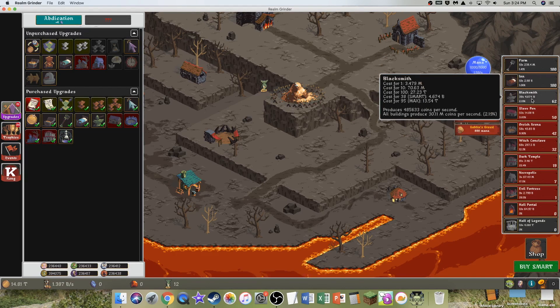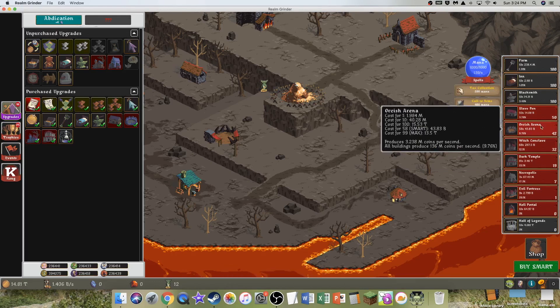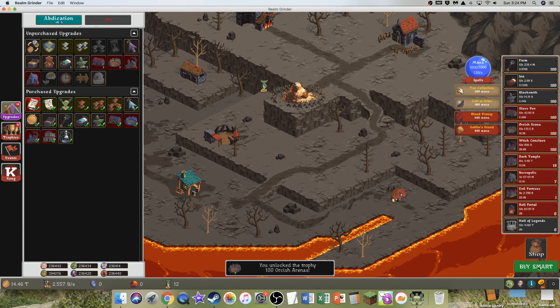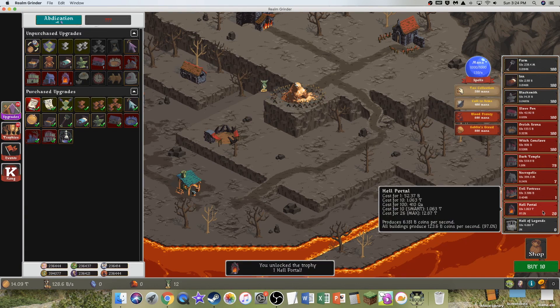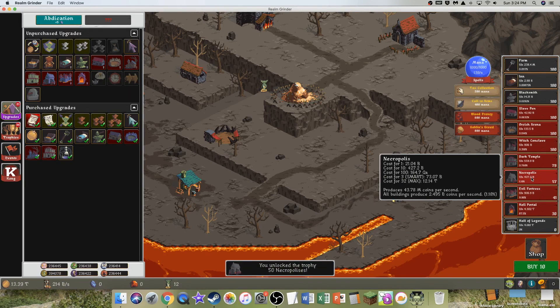I probably should just buy — it looks like buying Smart just makes it go buy 10s, or buy 100s. I'm not even sure. Hopefully I'm not spending too many coins. Looks like it's just going by 100s here. I'll just do like 10... a few of these. And then I can get quite a bit of portals, which will help me. And then I'll probably just do this — that'll get me upgrades.